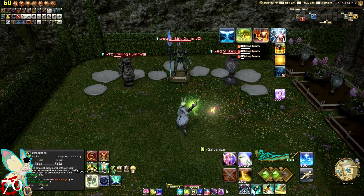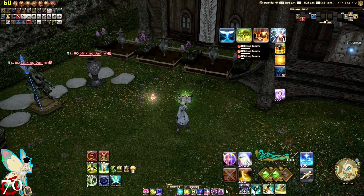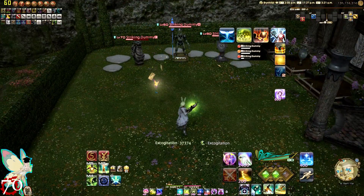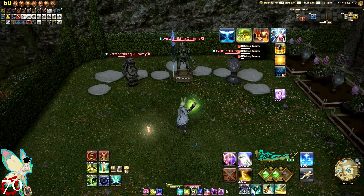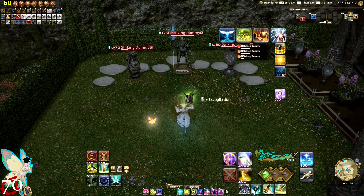Sometimes Excognitation may not pop, which is kind of funny because some tanks grab a ridiculous amount of aggro, some tanks also heal themselves, the pet keeps them healthy, and on top of that they have a shield. So sometimes this does not pop, and you definitely want it popping because that's an 800 potency heal. Look out for that animation — anytime you see it expire without popping, go ahead and reapply Excognitation on the target.